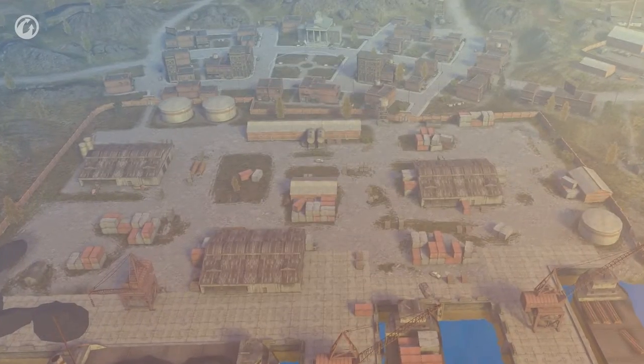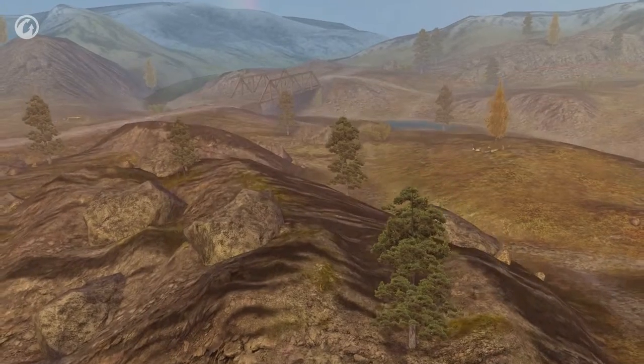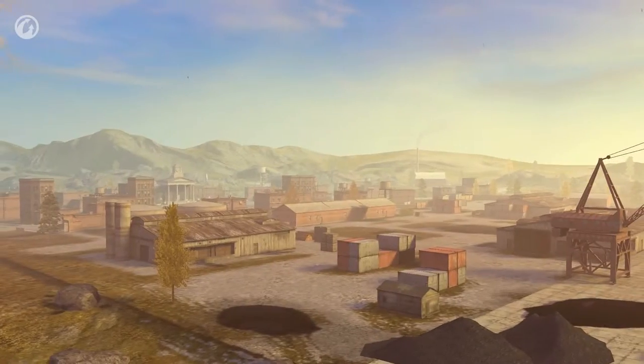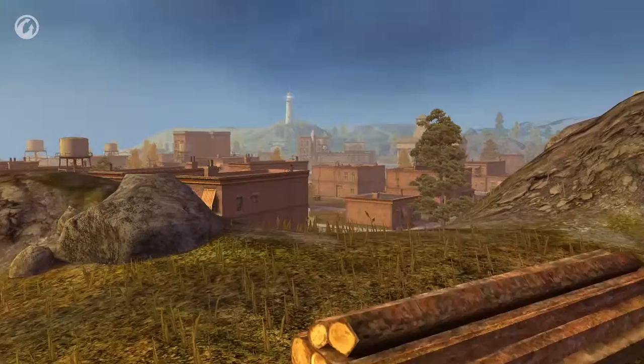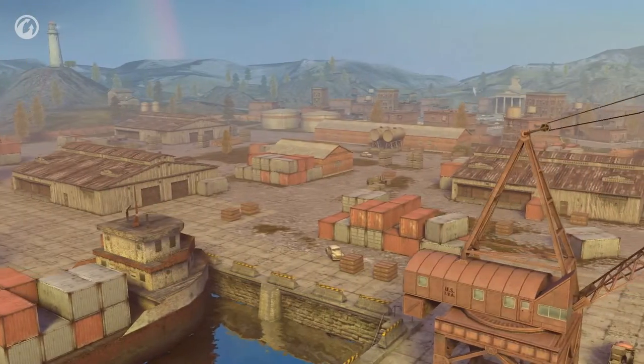The new map, Port Bay, was inspired by several coastal states of the northern USA. It's a generalized representation of their environment, landscape, and buildings. It's a mixed map, with open space for maneuvering freely, valleys between the hills, some residential areas featuring low-rise buildings, and a dock area.